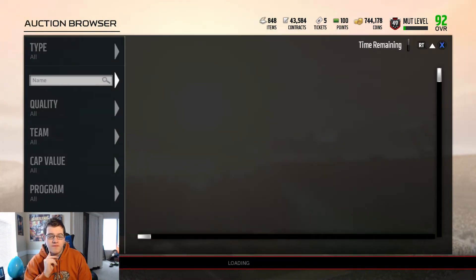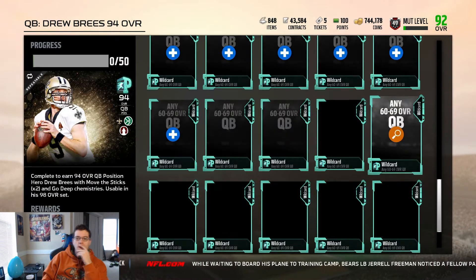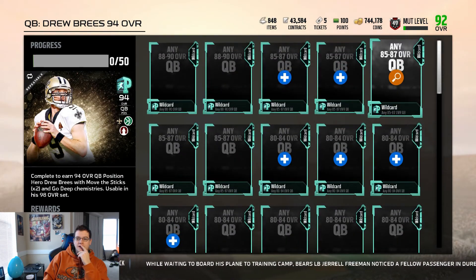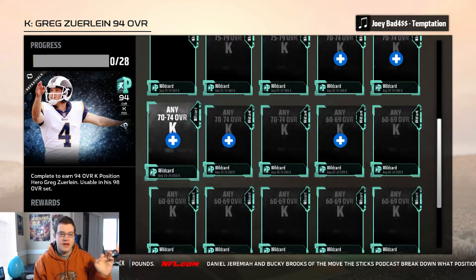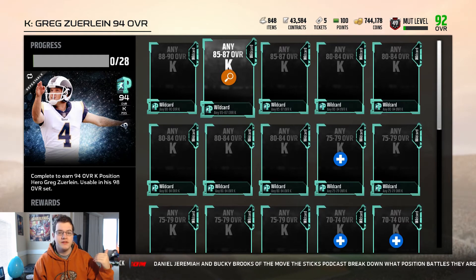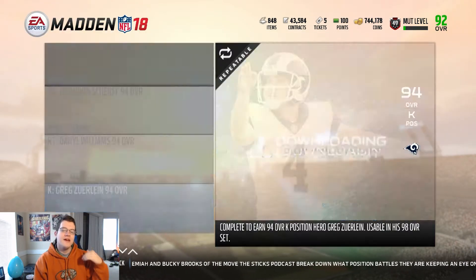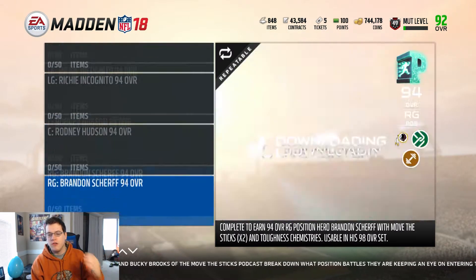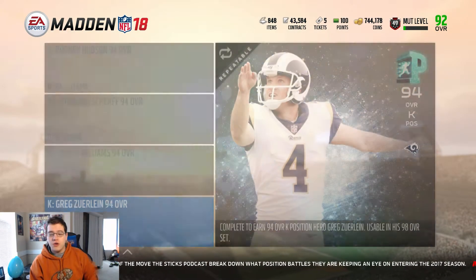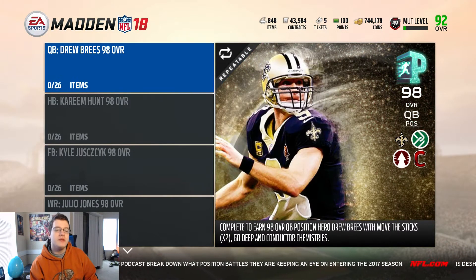This could actually be very user-friendly to do. The 60-to-69 range — wow, this might be the easiest set I've ever done in my life. Kickers are looking like they'll be the worst set to complete. For the kicker set you only need one 88-to-90 overall, and they clearly acknowledged there aren't many kicker cards in the game. If they required 50 kickers this set would be undoable — that kicker better have 99 speed and 99 kick power.